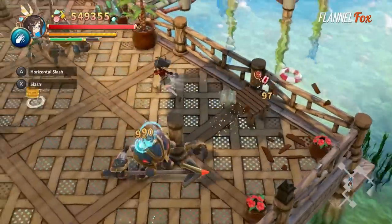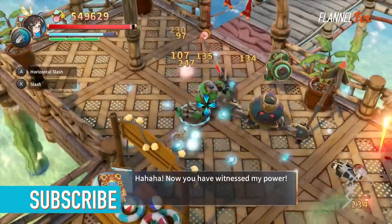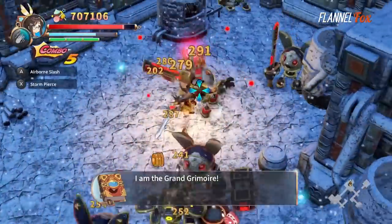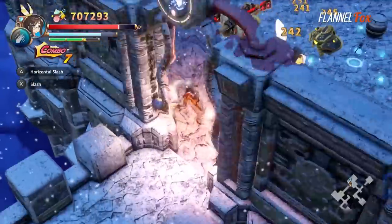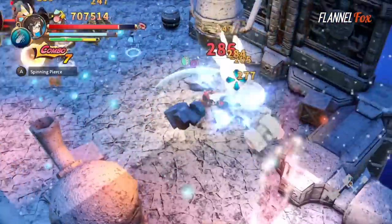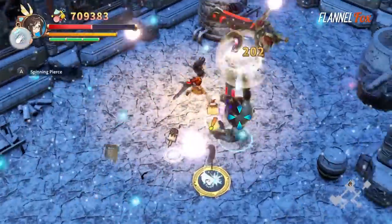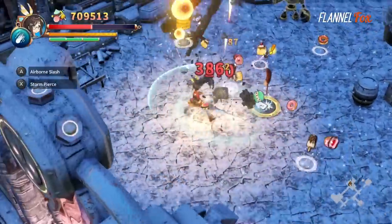With a solid combat base, you dash with B, cast magical spells with Y, and attack with different combinations of X and A. As you're performing a combo, the changing button prompt in the upper left corner of the screen updates to show which combo move can be performed next. Dodging enemies, waiting for them to complete their attacks, then swooping in at the perfect moment feels great with this solid combat foundation.